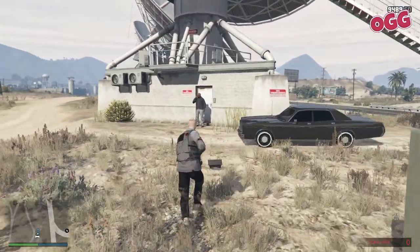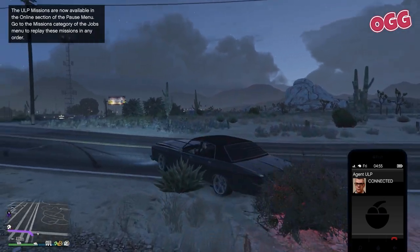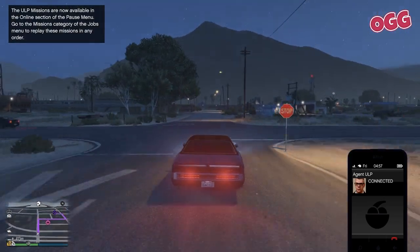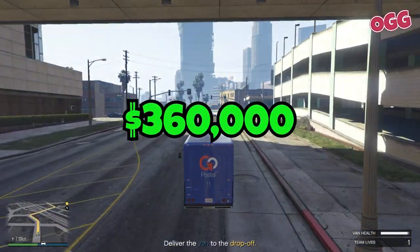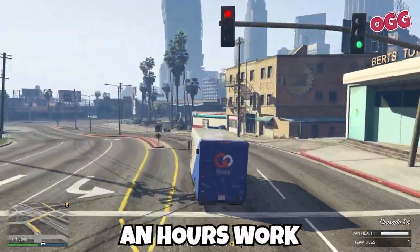Drop the car off with your contacts and we're good. Once you've been dropped back into free mode, you'll receive another call from Agent ULP advising the mission series is done. With that, you should have collected roughly $360,000 in total — that's around $60,000 per mission for hopefully an hour's work or so.